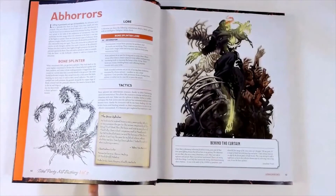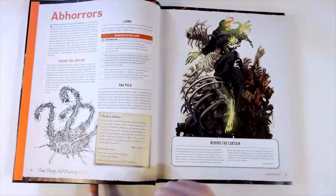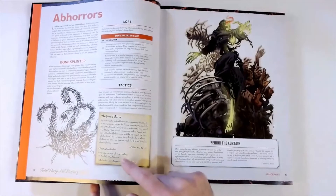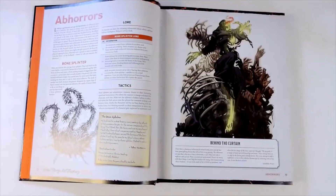There's a tactics section on how you can best utilize this creature to make it a difficult encounter, and then a little post-it note that gives you flavor text. This is also where you find your Favors and Foils. For the Bone Splinter, character classes and abilities that are favored against it include barbarians, clerics, people with healing or high hit points, and paladins. Those who are foiled by the Bone Splinter include bards, people who like to seek cover, rogues, stealth users, or warlocks. As a DM building encounters, this gives me a look behind the screen about which characters might perform more poorly against this creature.